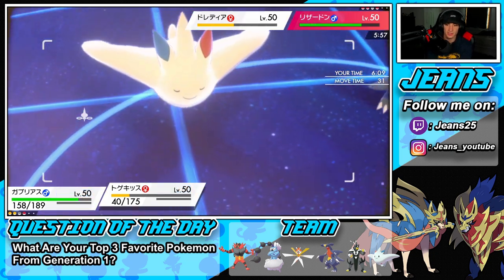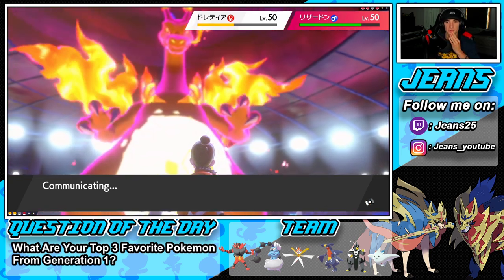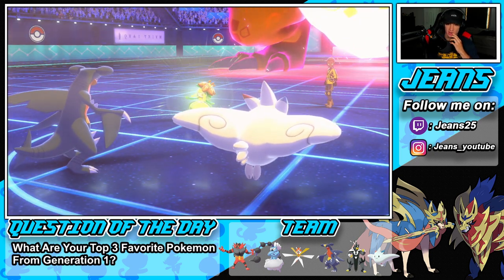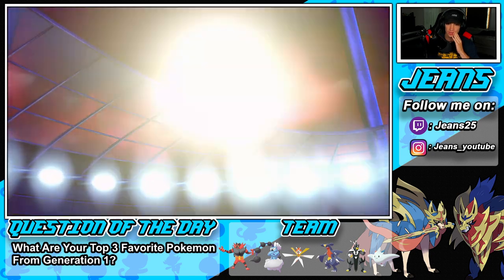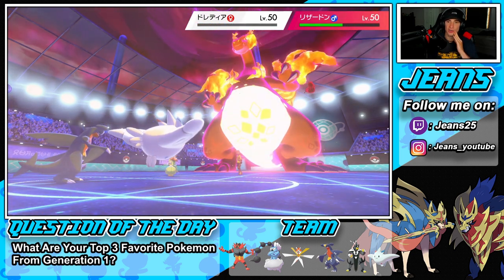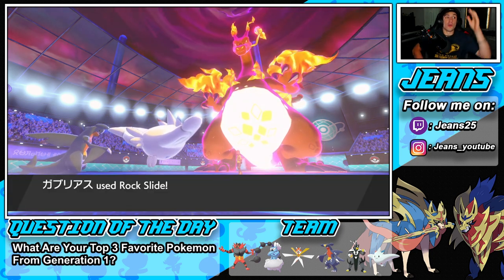I'm going for Rock Slide and I should wake up this turn. Let's see what Lilligant does. Sleep Power doing me dirty again! It's going for Solar Beam — can I eat this up? We're going after Garchomp... going after my Togekiss. I hope Togekiss can eat it — yes! Wake up Togekiss! Take it out! Lilligant is gone, dealing massive damage onto Charizard, and Togekiss survives another turn. We outspeed Charizard, which is great, and Garchomp wakes up!